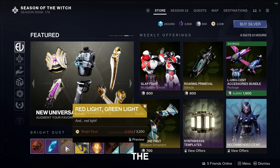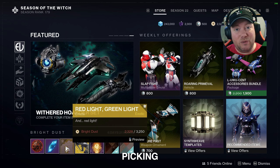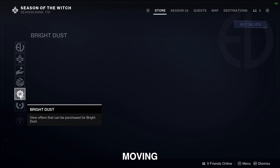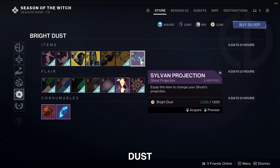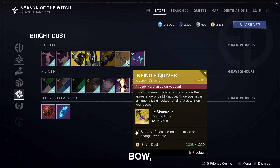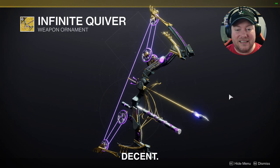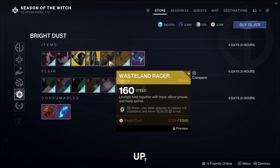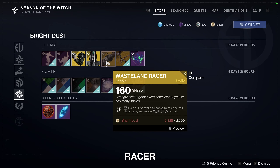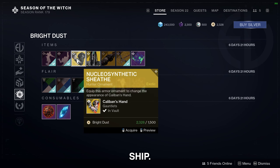We've also got the Red Light Green Light emote if that's your thing, definitely be picking this up. Moving on, for bright dust this week we've got the Sylvan projection, the Infinite Quiver weapon ornament for the Le Monarque combat bow — which I picked up because it looks decent — the Wasteland Racer sparrow, and the Blight or Flight ship.